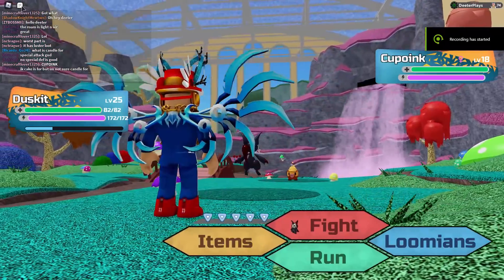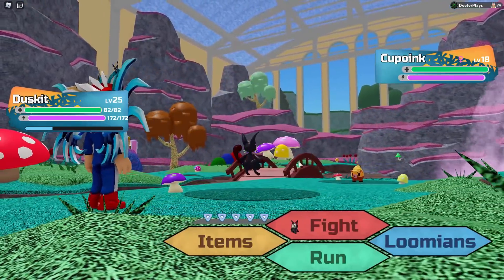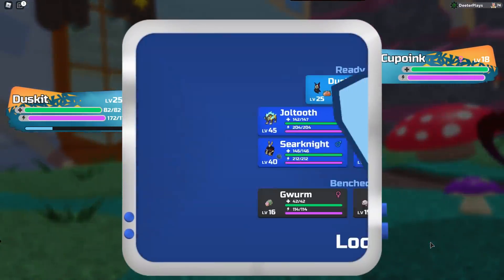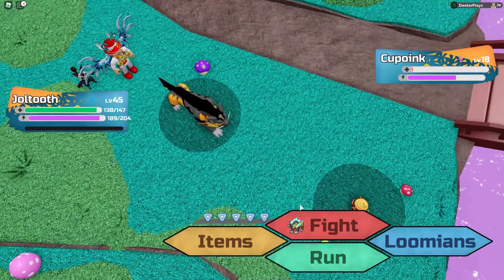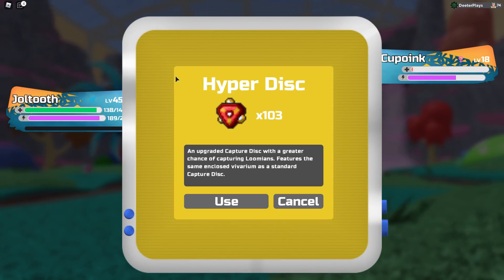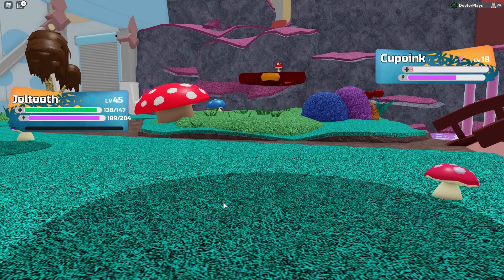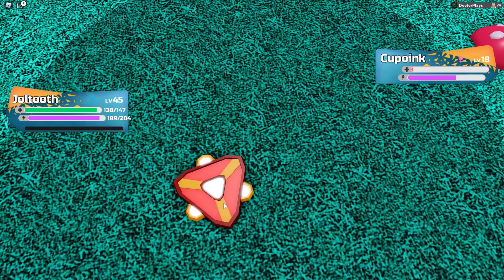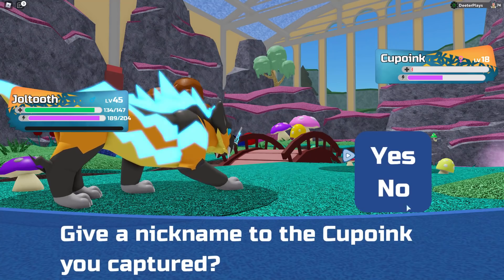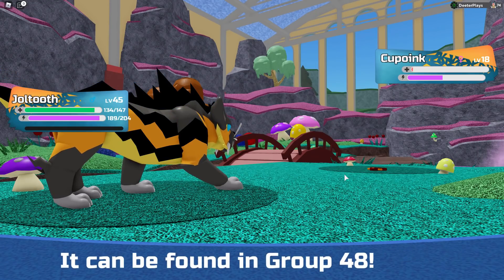This one right here is the Cup Oink — it's a cupcake slash pig, obviously. This one does not show up as commonly as the Mochi and the Gwurm. You might have to search around a little before you encounter one, but I don't think it's as rare as 1 in 50 like the Igneal or the Hydrini. I think it's closer to 1 in 25. People don't seem to have too hard a time getting these. Once you get one, you'll want to capture it.